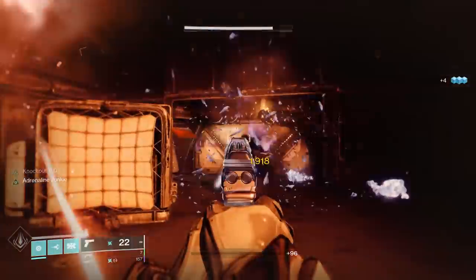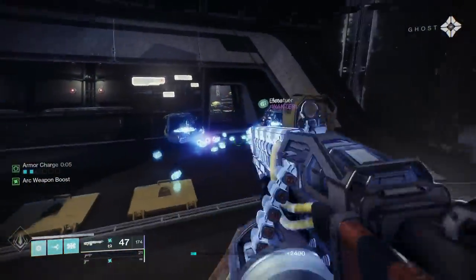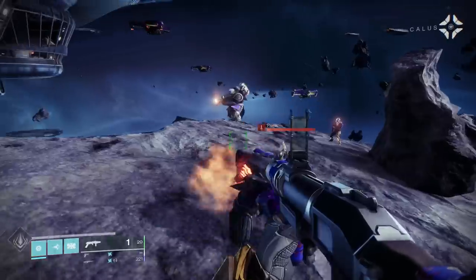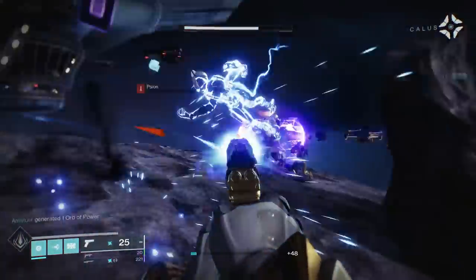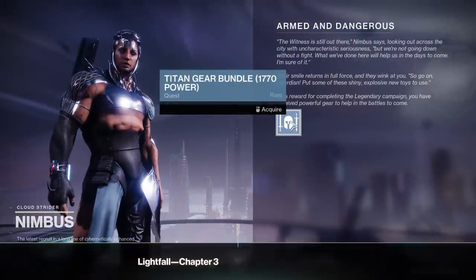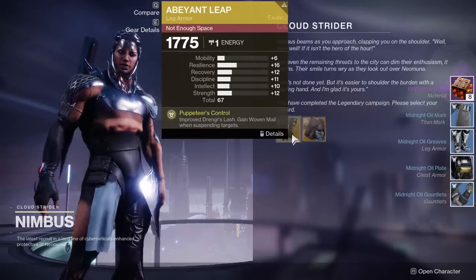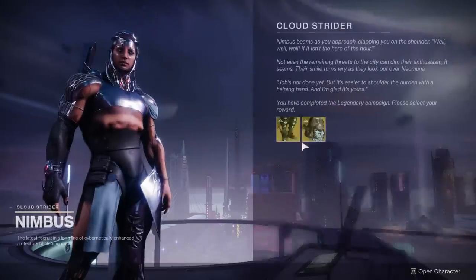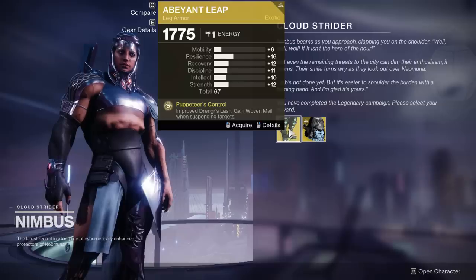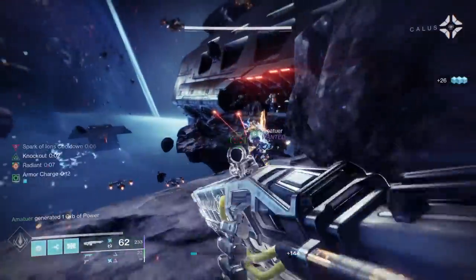A lot of you are probably wondering why you'd even do the campaign on legendary difficulty. During the campaign itself you're going to get more rewards than normal, with two reward chests dropping as opposed to only one on normal difficulty. If you beat the entire campaign on legendary you will get a full gear set — both armor and weapons — at 1770 light, giving your character a significant boost in power level. You will also be able to choose one of the new exotic armor pieces for whatever character you beat the campaign on.